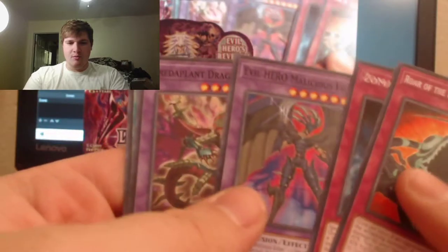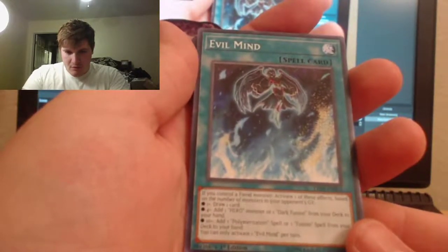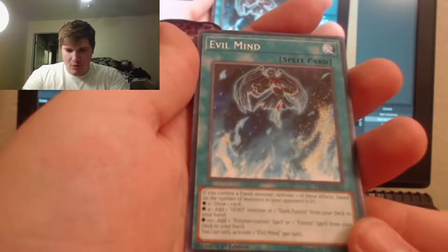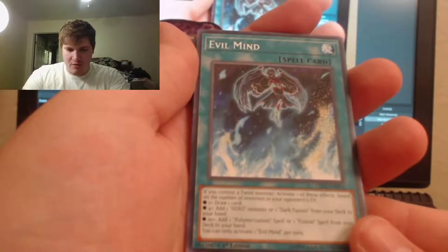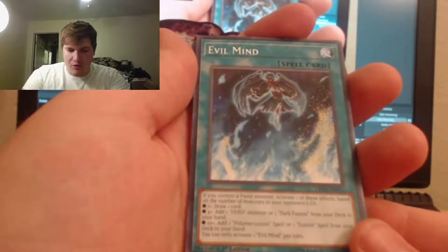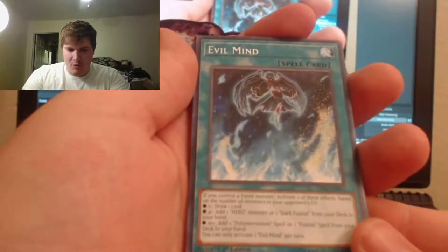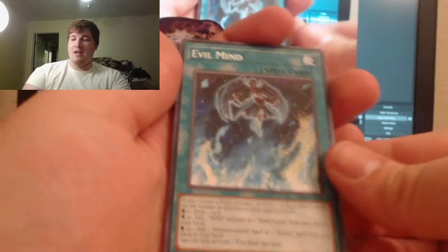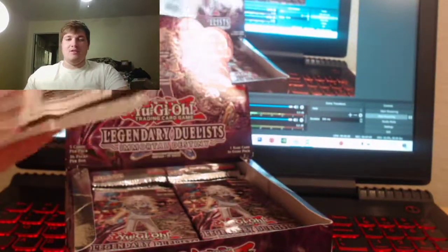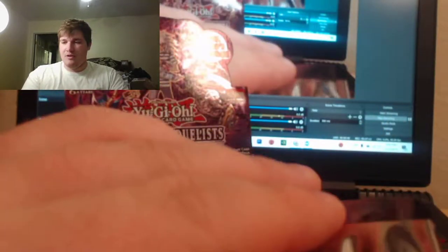Zoma the Spirit, another Predator Plant, and Evil Mind — okay, that's another Evil Hero card. What are you all about? If you control a fiend monster, activate one of these based on the number of monsters in your opponent's graveyard: one or more — draw a card; four or more — add a Hero monster or one Dark Fusion from your deck to your hand; or add one Polymerization spell or one fusion spell from your deck to your hand. That's actually really cool — even just drawing one card is worth it, that's like a free draw.